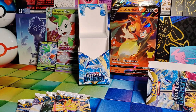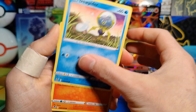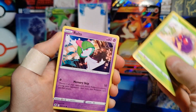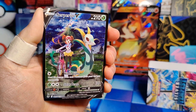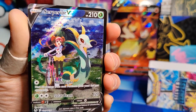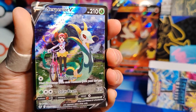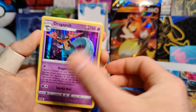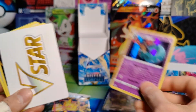Pack number two: Metatite, Dwebble, Ponyta, Venonat, Rolt, and a Full Art Serperior V Trainer Gallery. Let's go! That looks great. I love these Trainer Gallery cards so much, they just look so good. This is a new one for me, so that's great. And a Dragapult Holo under that as well — so we got a Holo and a Full Art in the same pack, which is awesome.